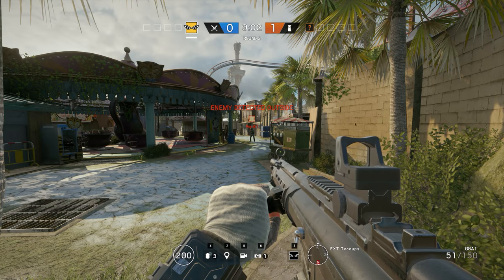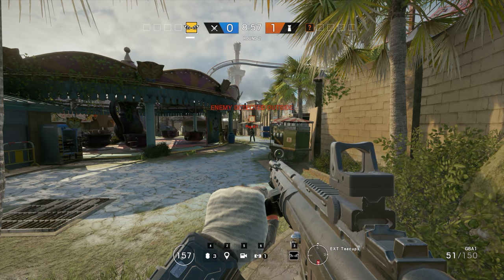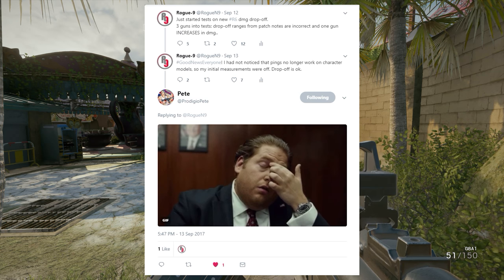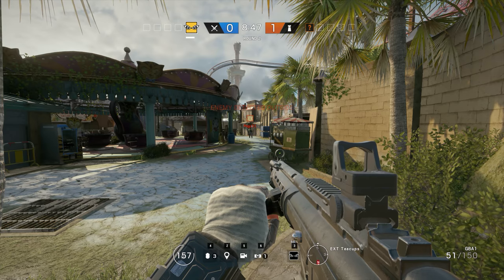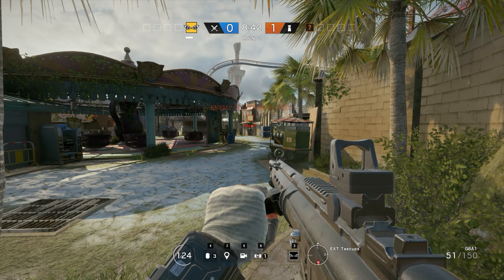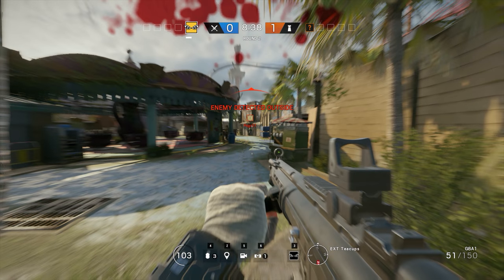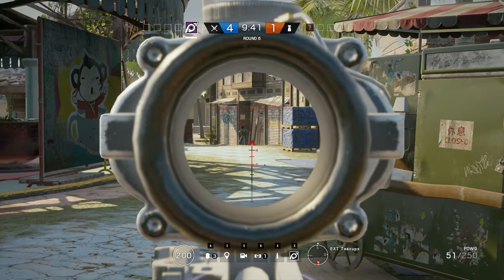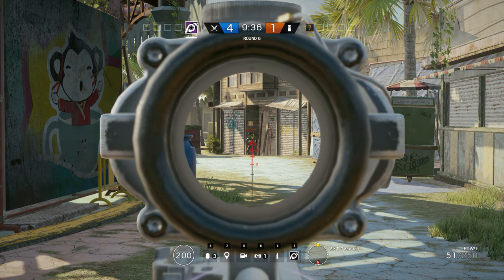Good news everyone! After a brief scare during which I hadn't realised that the pings no longer work on character models and I was actually pinging the walls several metres behind the player — yeah, sorry to all those who saw my tweets and had minor heart attacks — I am thrilled to confirm that the seven random guns I tested to double-check the new drop-off distances all passed with flying colours. So apart from my minor brain fart there, everything looks to be in order with one exception. The damage drop-off for the PDW-9 seems to be bugged and I've already taken the liberty of reporting this bug to Ubisoft.